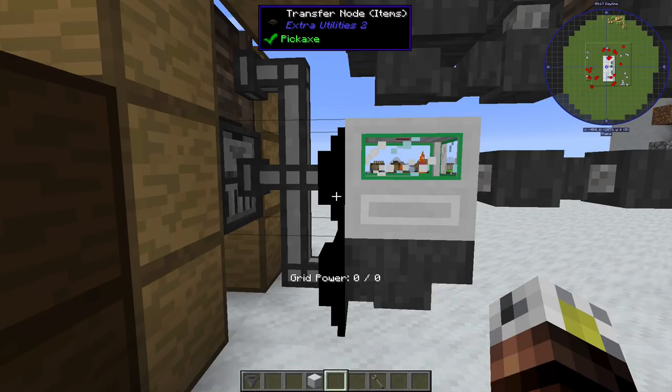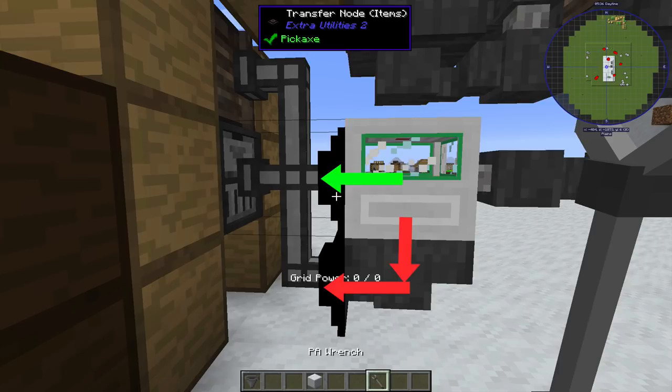I'm going to zoom in a little closer to the end part with the analyzing chamber. The analyzing chamber has the input coming in from the hopper on the right side. On the left side of this block, we have a transfer node pulling out items, and the bottom we've whacked with the PA wrench. That sets the output facing. Whack the bottom with the PA wrench, put another hopper there and another transfer node item. The top one is going to pull the circuit out and the bottom one is going to pull all of the other stuff out. You need to get them both out or the analyzing chamber will clog up.